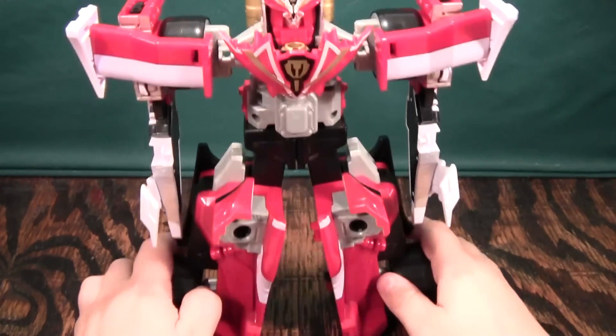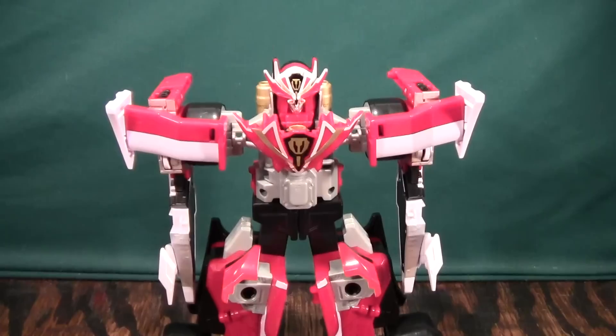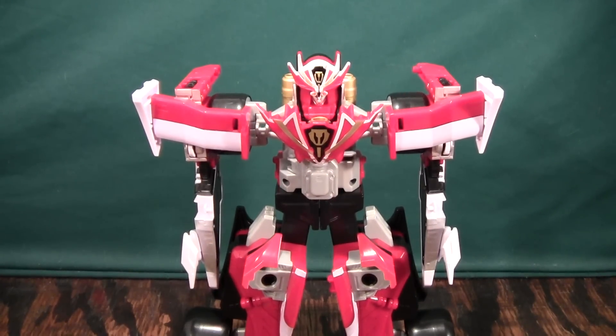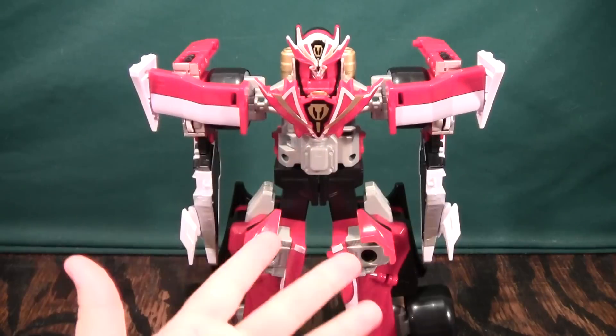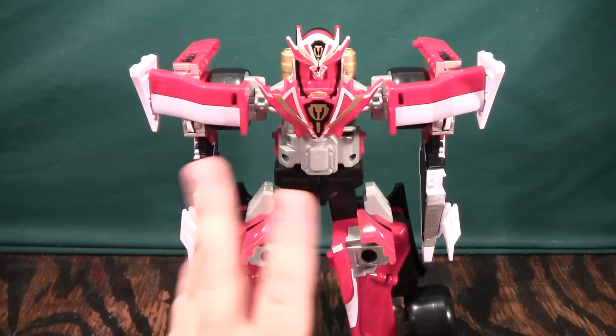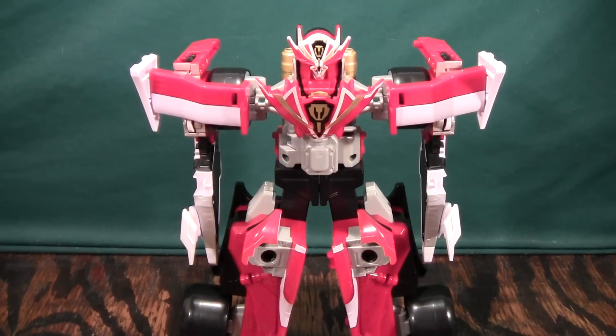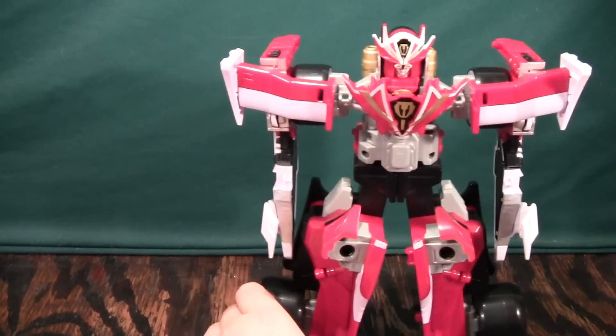Then we'll take the spoilers and plug them into the front right here, and right here. Then we'll take the head, drop it in, and slide it forward down in there. It's a little bit hard to describe, but you just push it in, and then push it forward at the bottom, and it kind of clips in. And this is the Turbo Mega Falcon Zord all put together, and it looks really cool. The transformation is parts-forming, and for Power Rangers I don't mind that so much. For Transformers it would be awful, but for Power Rangers it's not so bad.